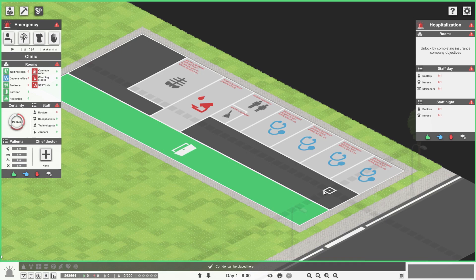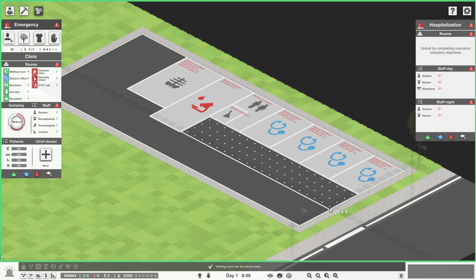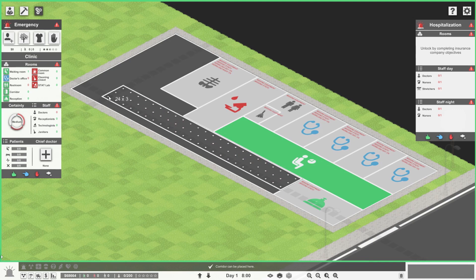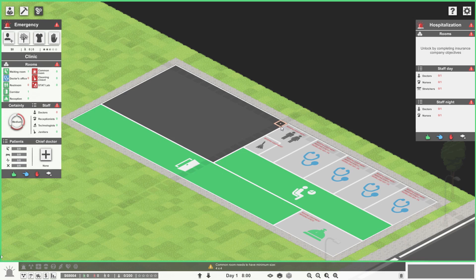Do I need a reception here? Actually, I'm going to get rid of that and do a very basic small reception over here - waiting room, corridor, reception like so. We'll do a basic reception over there and then the corridor. You know what we're missing? A staff room - a common room. I want that to be pretty central. So I'm going to get rid of these two again and redo that.